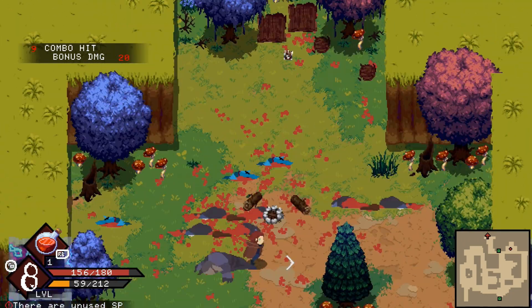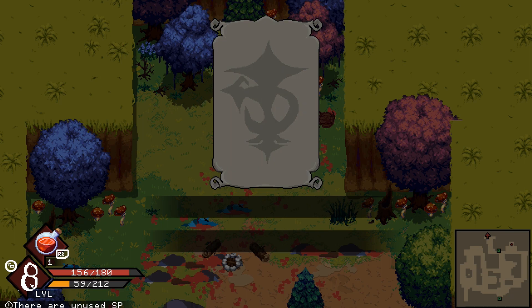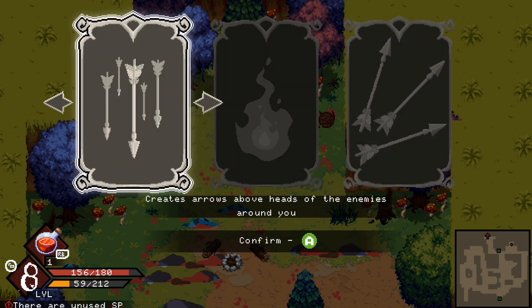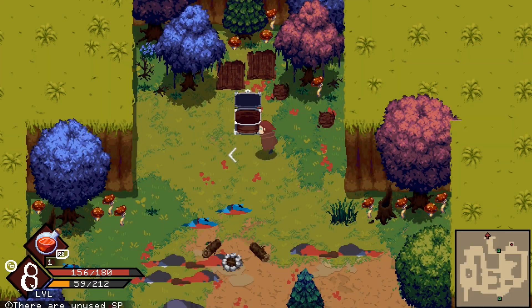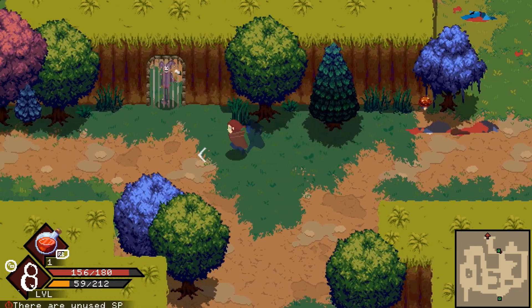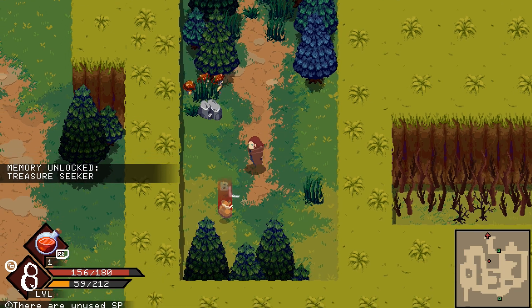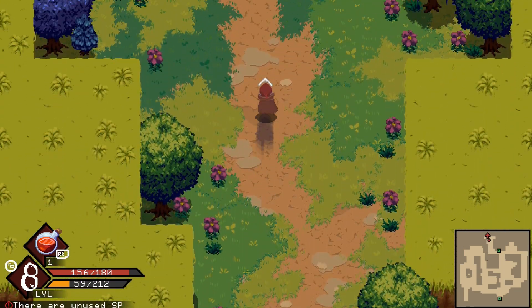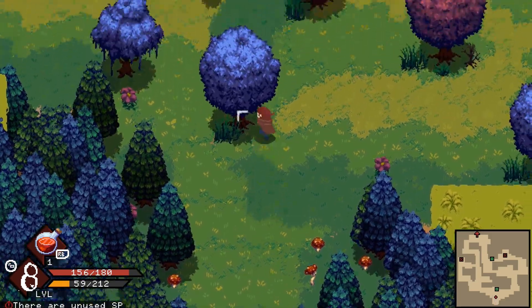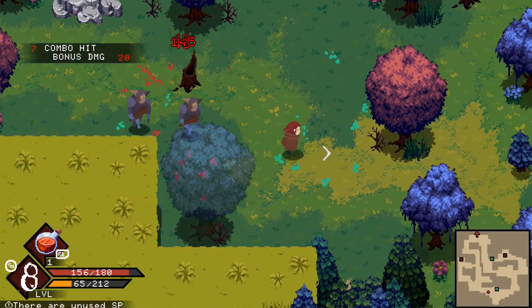Once you clear out the second camp, that'll unlock the door and you can head through — it appears as a red arrow on your map. For the random upgrade here, I'm going to choose the one that creates arrows above the enemy's heads and damages them for you. In the next area, we have to do the same thing: clear out the two enemy camps, and then that'll unlock the door and we can head through to the boss fight.